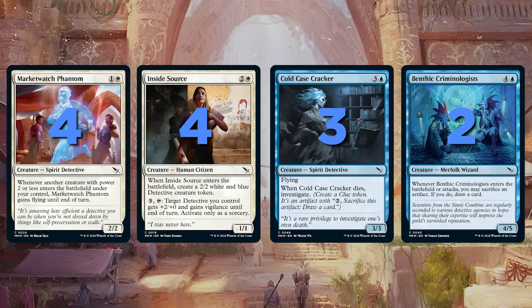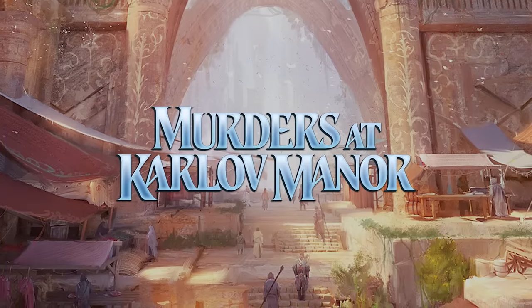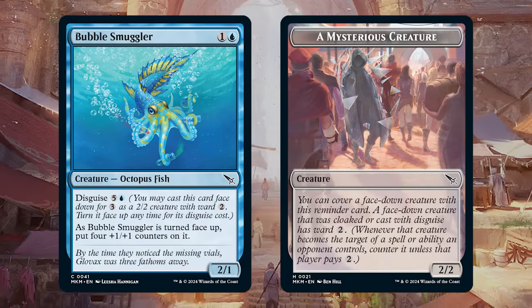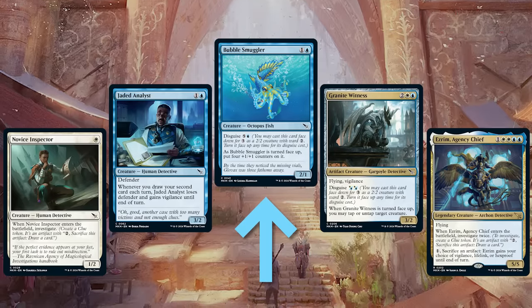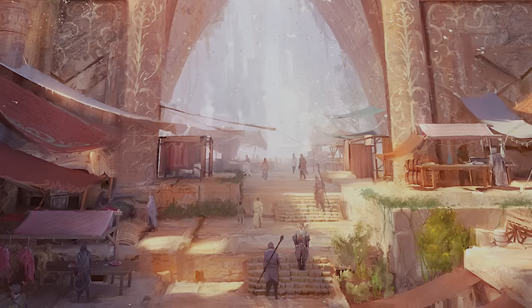In this set, it's a little trickier because of disguise — that means you're more likely to have three-drops to play. I would consider cards that you normally want to play face down on turn three as cards that live in your three-drop slot. This means you can play fewer three-drops in your deck sometimes, accordingly.